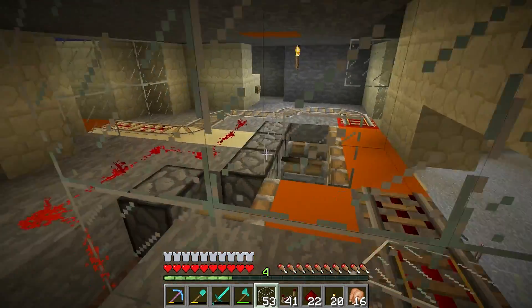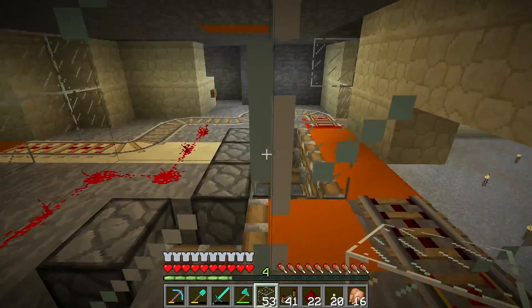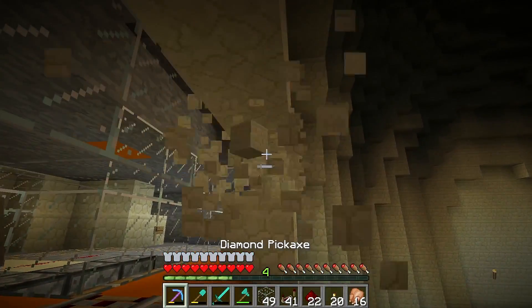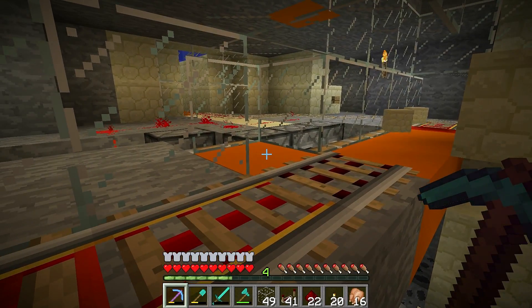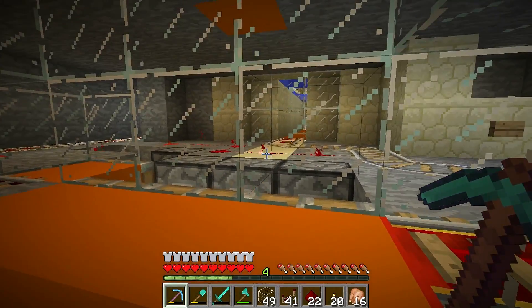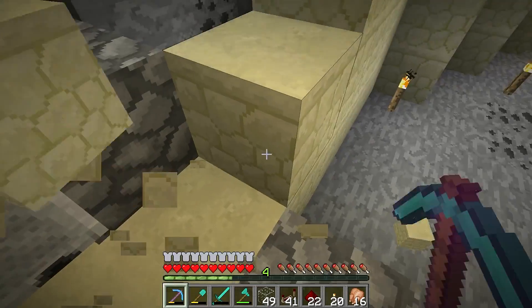We've only done three or four test runs last episode and they were all 100% successful — they all died, all ejected in the right spot — but there's a possibility they can eject outside. So making it triple thick is going to be better. Now that we've got the baby zombie ejection pad and the adult ejection pad, we technically have a mob sorter built onto the system, which is fantastic.